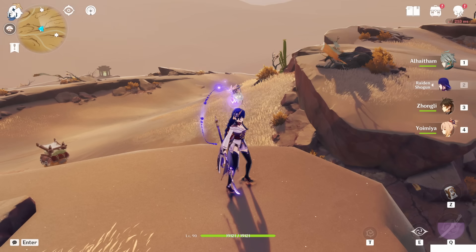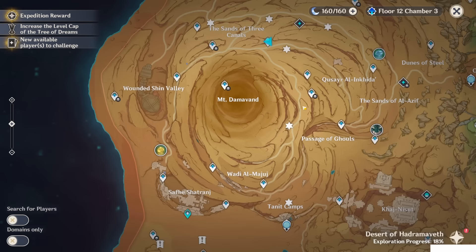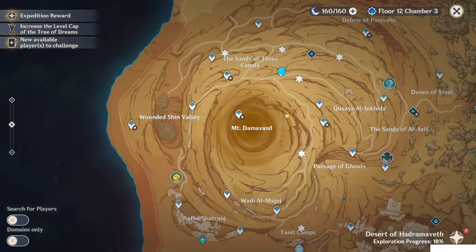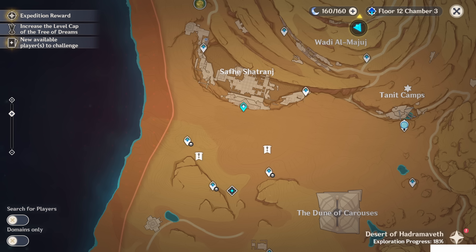Hello guys and welcome back to my channel. In this video I will show you this hidden puzzle, basically where you have to collect six mysterious stone slates in order to open two secret rooms at this underground temple, where you've been during the second part of the world quest, the Dirge of Bilkis.